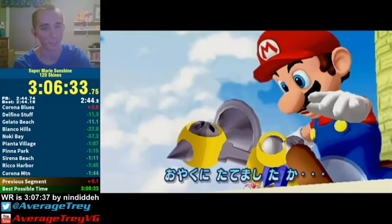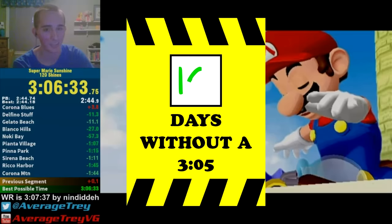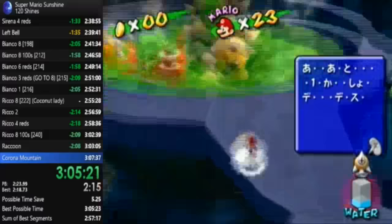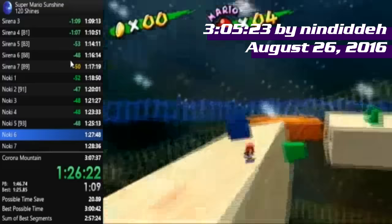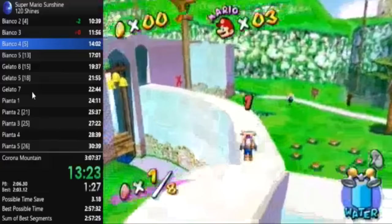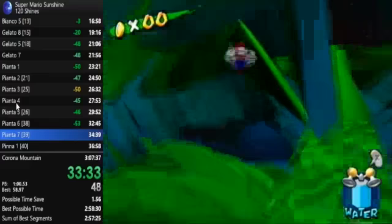Ndide followed that with a 3:05 the very next day, then a 3:05-flat — 100% accurate. Ndide took numerous measures toward optimizing the category, implementing his mastery of Any% skills especially in the first half of the run. 120 Shines was gradually becoming a different beast — increasingly reliant on riskier strategies combined with adequate luck conditions. Ndide would go on to dominate Any%, and the narrator went back to the drawing board in 120 Shines.